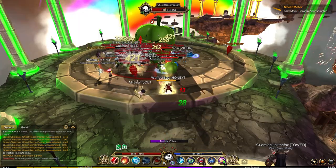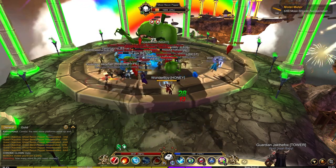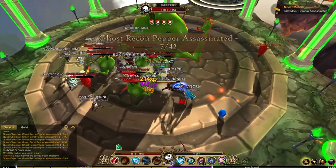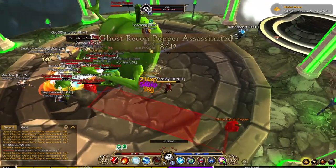The next boss is Private Pepper. There is a quest that requires you to eat 10 hot peppers. Eating a hot pepper will transform your character quite oddly and it can damage you or turn you into a giant fire element. This boss will also have a chance to drop his temporary travel form.